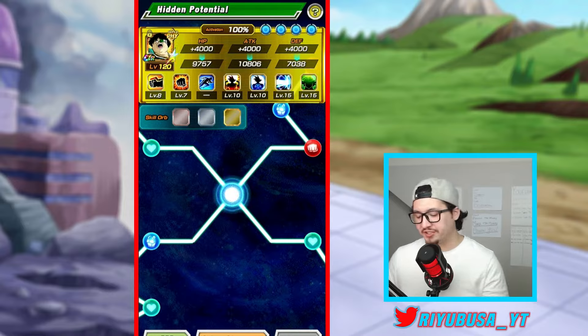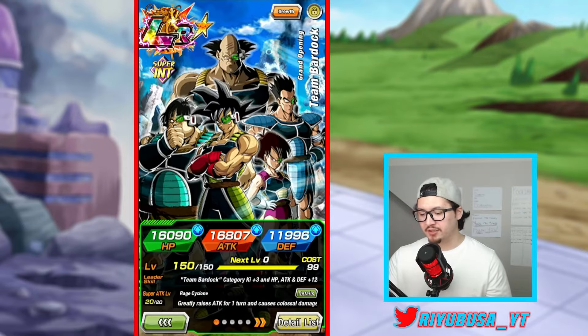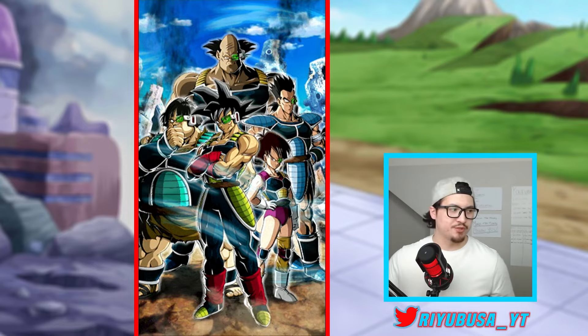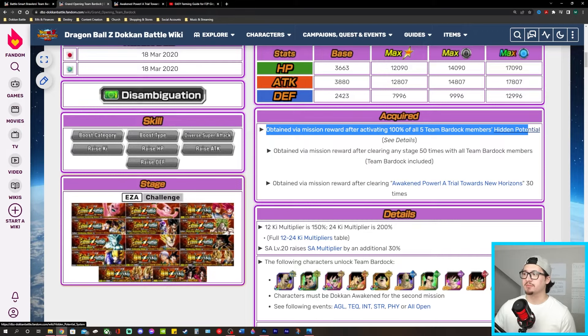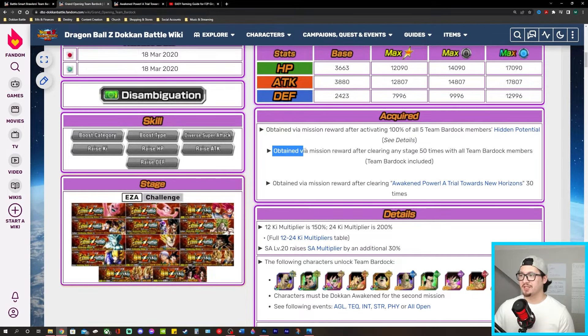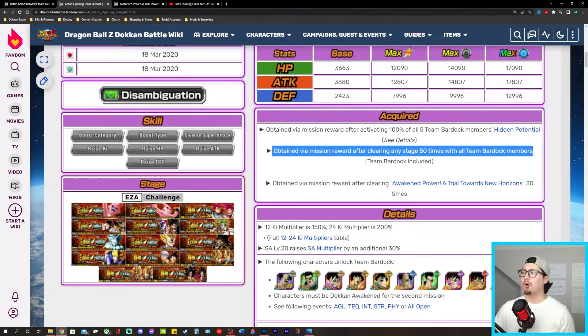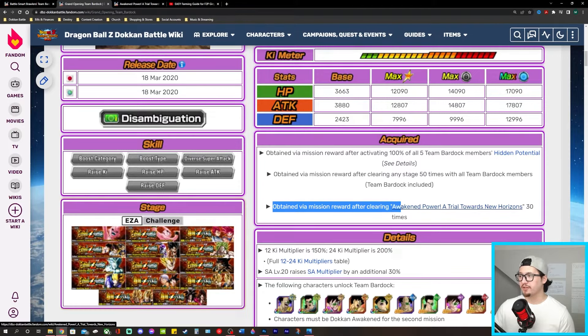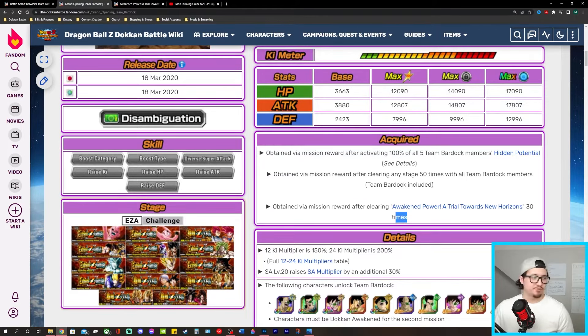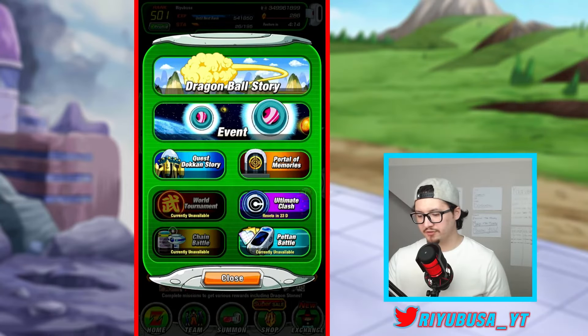Now for probably the most interesting part: how to obtain the free-to-play LR Team Bardock unit. They are obtained via mission reward after activating 100% of all five Team Bardock members' hidden potential systems. A second copy is obtained via mission reward after clearing any stage 50 times with all Team Bardock members. The third copy is obtained via mission reward after clearing Awakened Power — A Trial Towards New Horizons — 30 times.